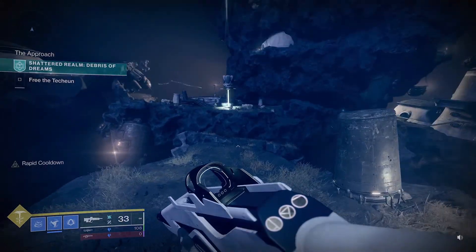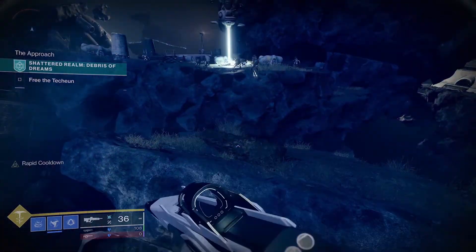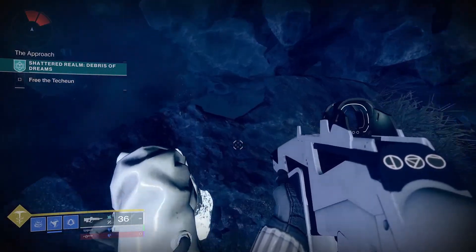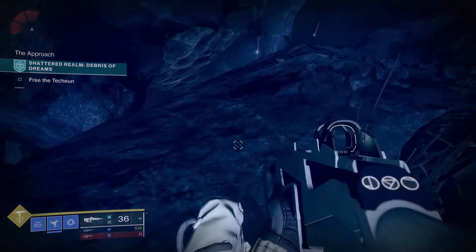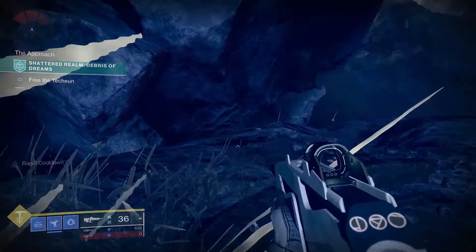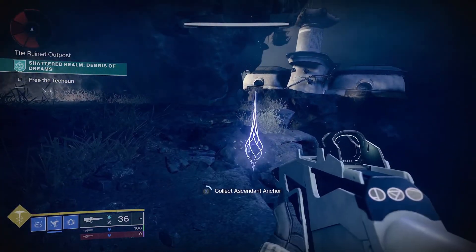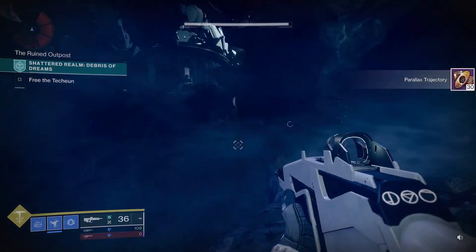Alright everybody, we are back with another Destiny 2 video with Season of the Lost. This is week 5 and we are back in the Debris of Dreams shattered realm to find the new chests that were just added, as well as a couple of the new hidden caches, and the crystal walls that we need Agor Scepter to destroy to get either the anchor or chest behind them.